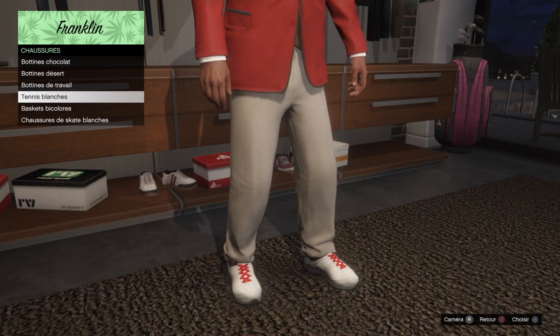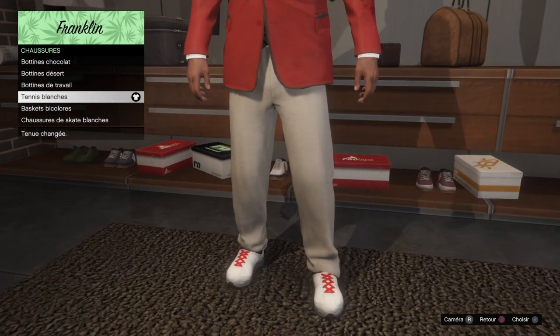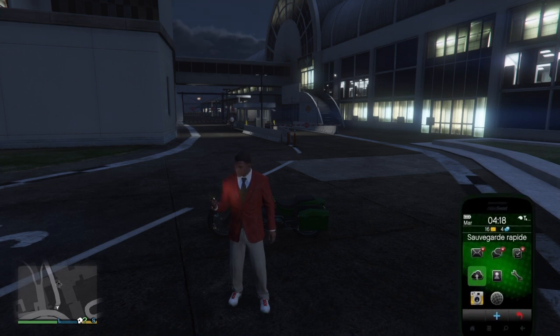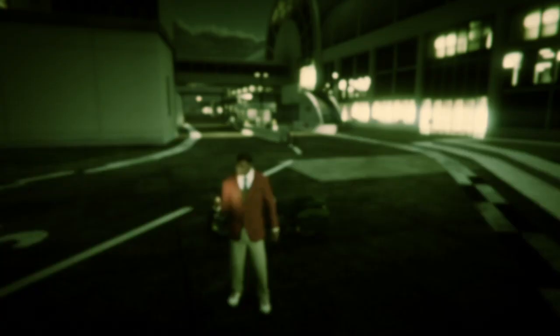On les prend, puis on fait le bouton rond et on se dirige directement vers l'aéroport de la ville. Une fois arrivé à l'aéroport, on ouvre son téléphone et on fait une sauvegarde rapide. On crée une nouvelle sauvegarde, on accepte le message et c'est bon.